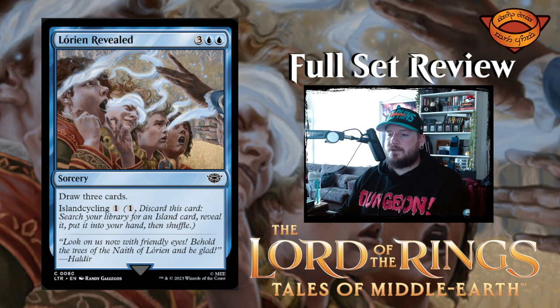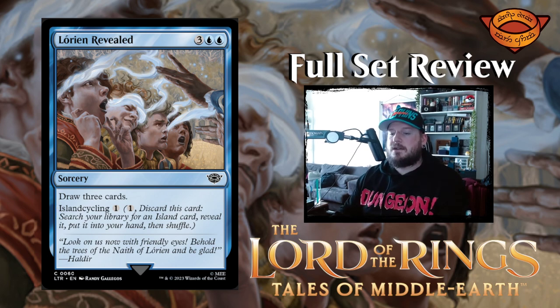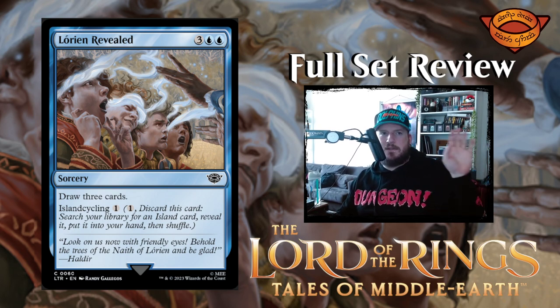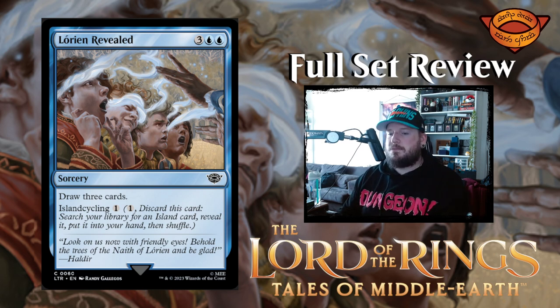Next up we have Lorien Revealed — three blue blue for a sorcery: draw three cards. And it has island cycling, so you can pay one to cycle it and search your library for an island card. Having the land cycling back is really strong — I like it. This one's even cheaper; the last set of land cycling cards was two mana each, this one is one mana. You could either draw three or get a land in the early game if you need it.